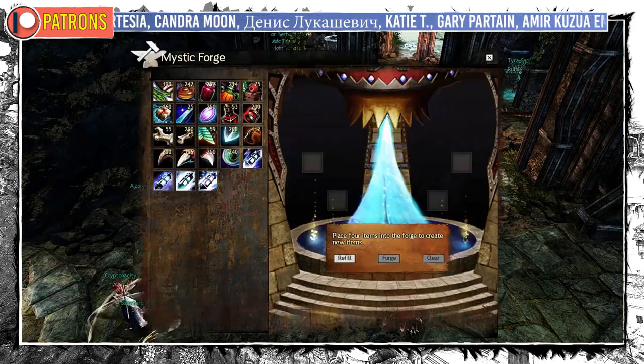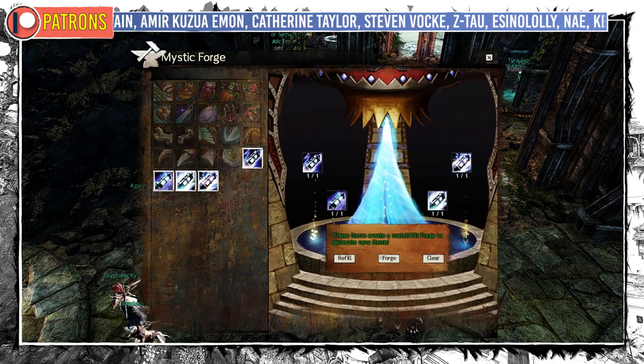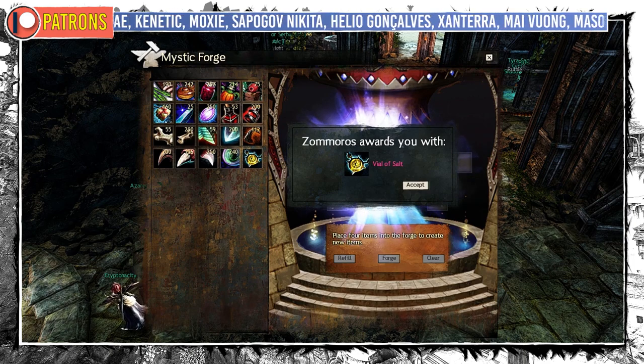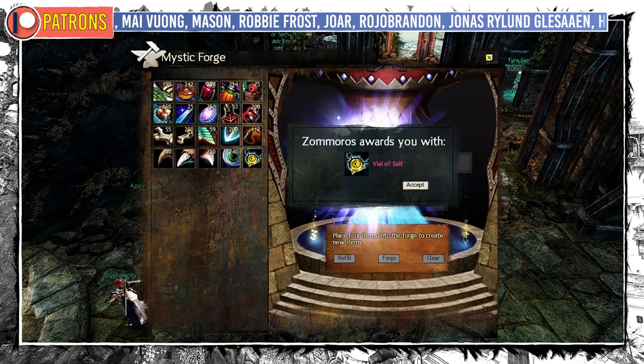If you don't have any Ascended Amulet yet, the fastest and cheapest way to get some is simply to craft the Vial of Salt in the Mystic Forge for around 15 gold. All necessary items are on the trading post and you can make an unlimited amount of them.